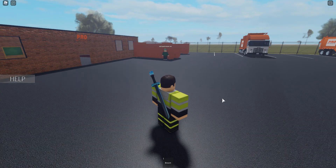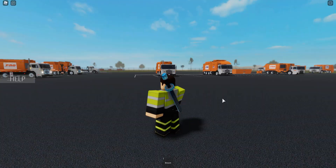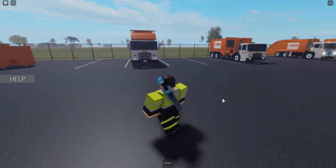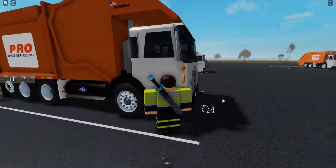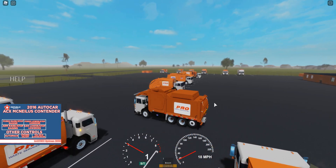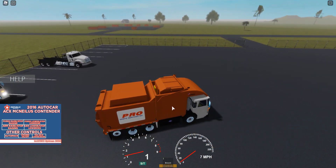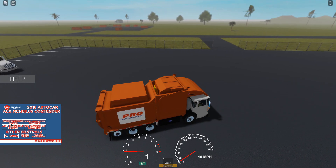All right, so we've got a lot of garbage trucks here causing property damage. Why don't we pick one — I think we'll start with a front loader because that seems more ethical. Hop on in, I'll be the driver. We're going to go ahead and pick up some garbage. This is one of the trucks that already has the bin attached, so let's try to get that bin out.